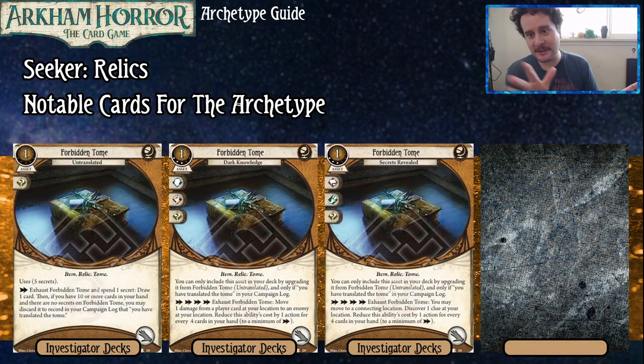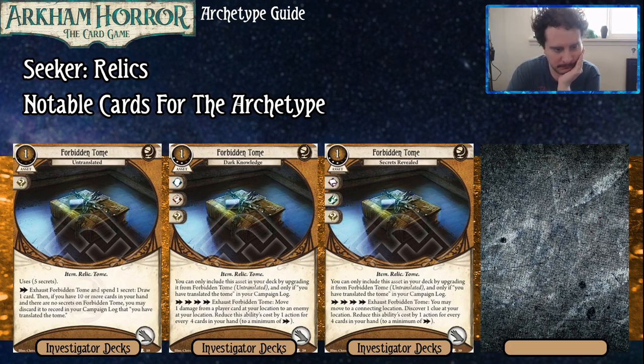These next cards all came in the Harvey Walters deck. They are technically relics, but they're more about the hand-size archetype. Another untranslated card — the Level 0/1 Forbidden Tome comes into play with five secrets. As an action you can exhaust and spend one secret to draw a card. If you have ten or more cards in your hand and there are no secrets left in the Forbidden Tome, you can record that you've translated the tome. It's a little difficult to find the actions for some investigators, but it's not too uncommon to just have kind of five actions laying around throughout an entire scenario, especially since you do get something out of it.